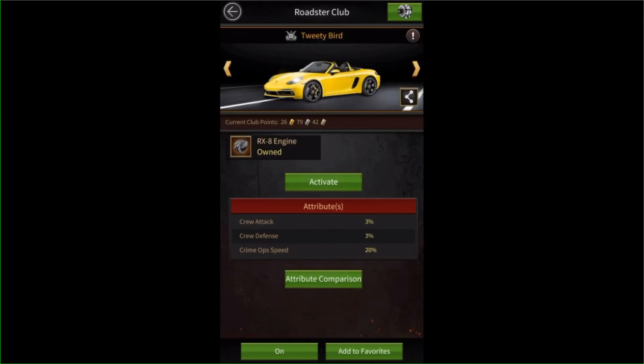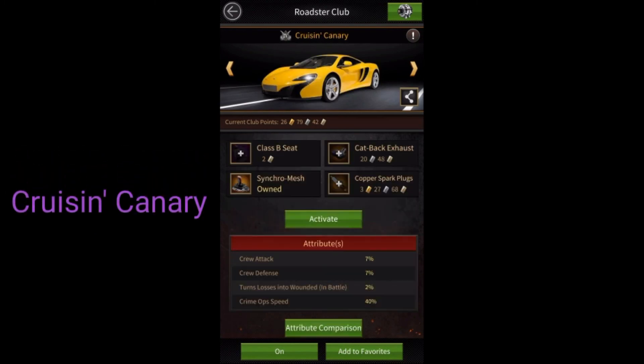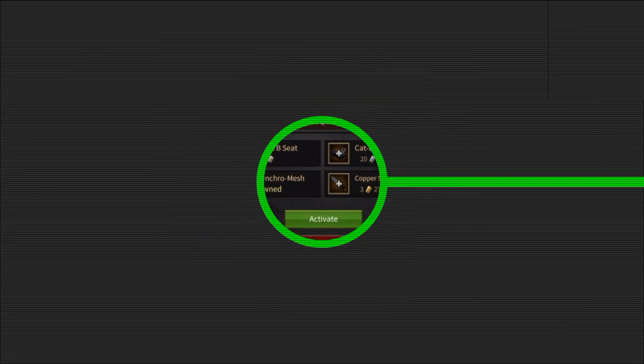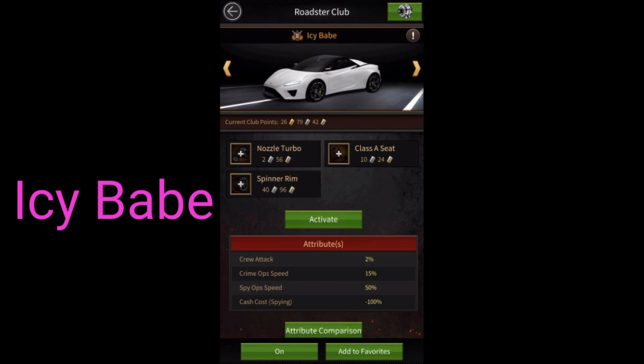Speed Roadsters are used to increase crime ops speed or reduce traveling time. Tweety Bird and Cruisin' Canary are both Speed Roadsters. Blue Devil is a special type of Roadster that gives double rewards for attacking Street Force. Hitting Street Force while equipping Blue Devil will consume 10 energy per Street Force and give double rewards. Blue Devil is also effective during Street Force events by giving double points. Icy Babe Roadster has 50% spy ops speed with minus 100% cash cost for spying turf, meaning no cash will be consumed for spying enemies' turf.